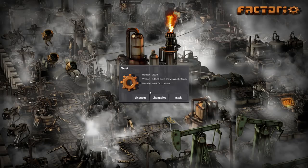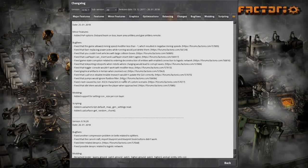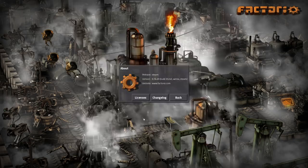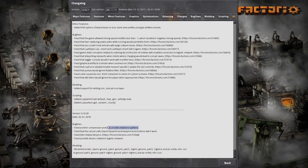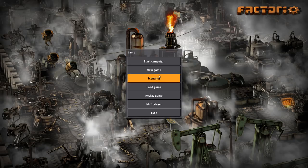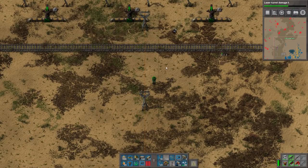Hi guys, welcome back to Factorio. So we're now on version 1.6.20. They didn't really do much other than just bug fixes, so it wasn't really anything to write home about. They apparently fixed a compression belt problem on belts related to splitters. It did nothing for me by the way - I still saw compression issues from time to time.